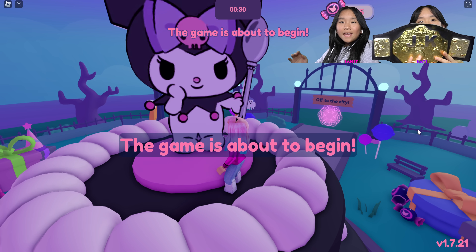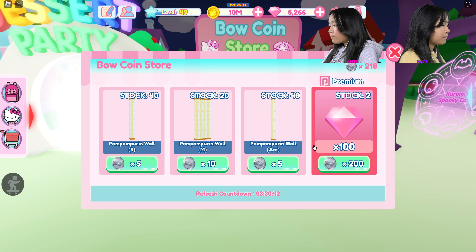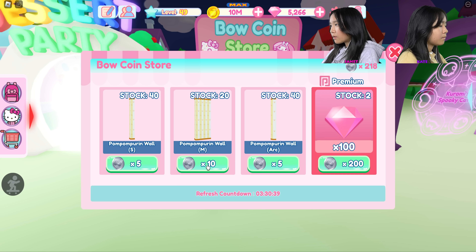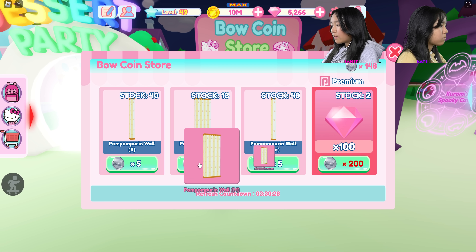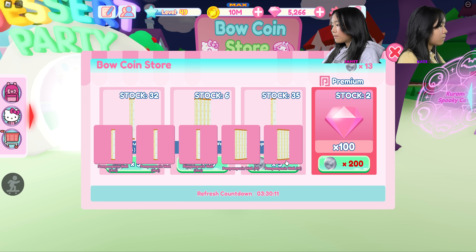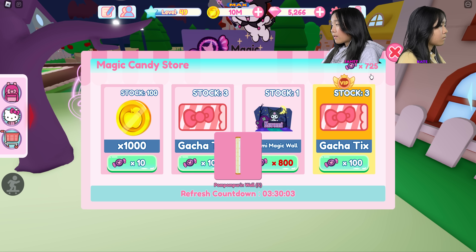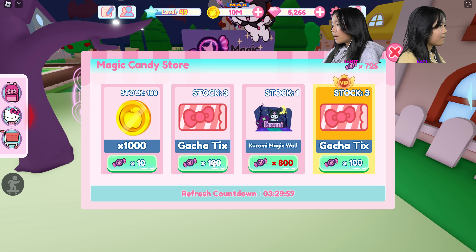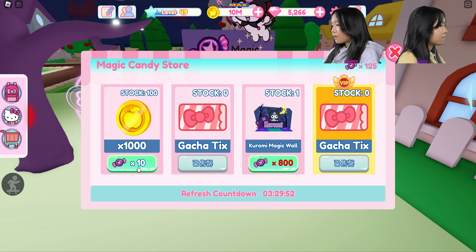Thank you! GG's, good job. Last thing I'm going to do is spend my coins and candy here in the store. Oh I can buy some walls — I'm going to buy some of these walls. The countdown for the shop refreshes, but I'm just going to spin it here. Get some of these walls that I'm going to use, then spend the rest on the bigger walls. One here and one here. Over here in the candy store — I have like 700 candies. Oh my gosh, that's 800.